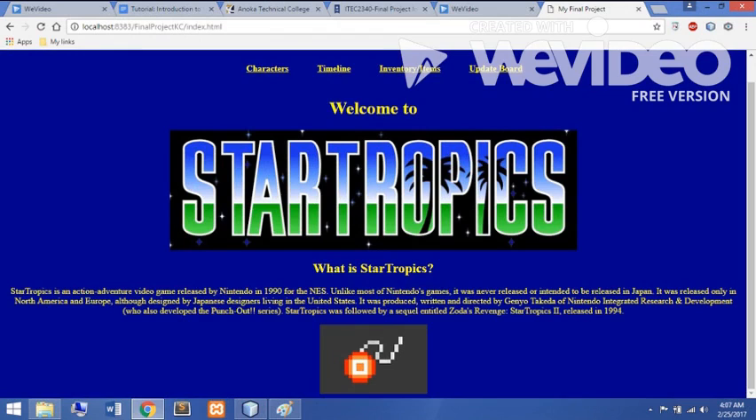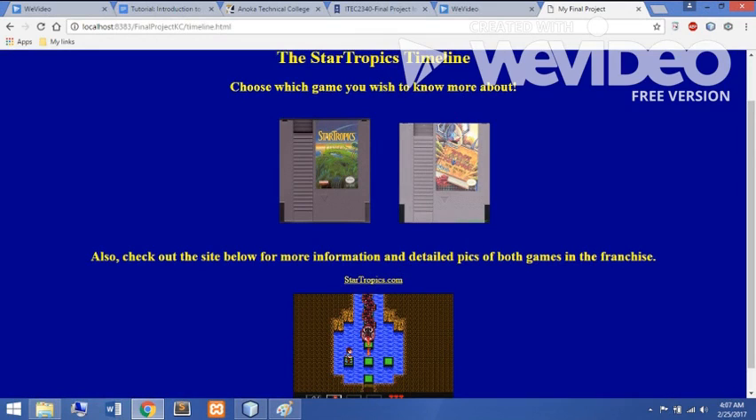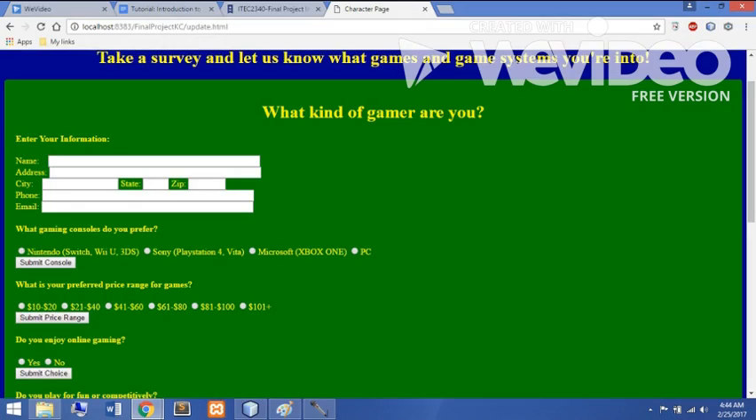A brief overview of the site's content: this website gives brief descriptions of the franchise, its games, the characters — including the heroes, the villains, the allies — as well as the weapons and tools the player will use in each game, and also allows people to take a poll about their levels of gaming knowledge.